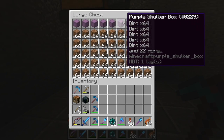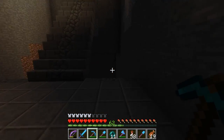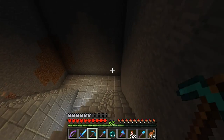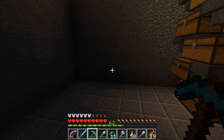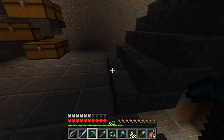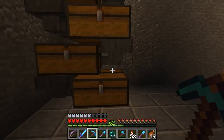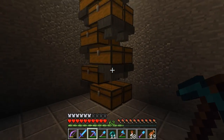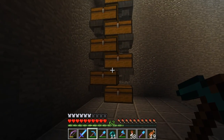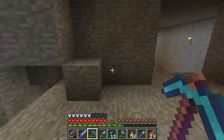We have shulker boxes full of dirt — we need better storage options. We're going to have three mega silos going all the way up as close as we can get to ground level — three on this side, three on that side, and nine over here. I want to be able to just pull from the bottom without thinking about which one I'm pulling items out of. By the way, if you're on a multiplayer server, this is a laggy contraption — the laggiest setup for hoppers — but I'm on my own so it's fine.